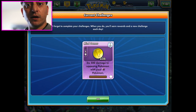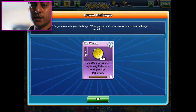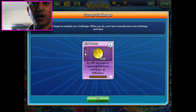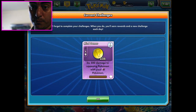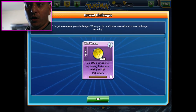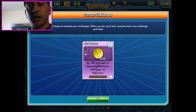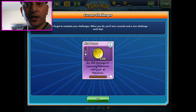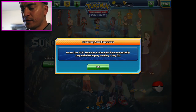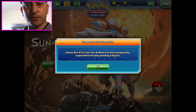Hello and welcome back, Mel here, Hiamoto Mobile, bringing you a Sun and Moon 10 booster pack opening of Pokemon Trading Card Game Online codes that we redeemed with our Sun and Moon pre-release kit. Pokedex number 131 from Sun and Moon has been temporarily suspended from play pending a bug fix.